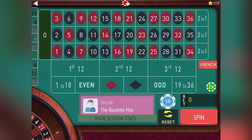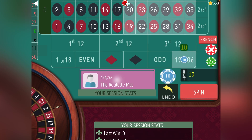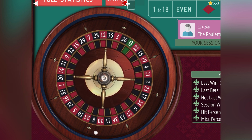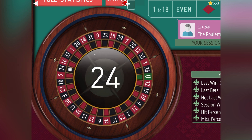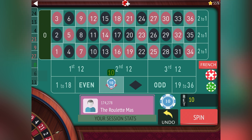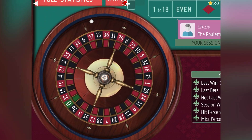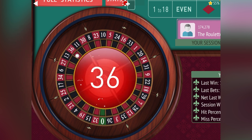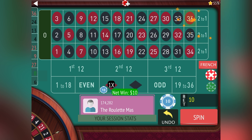Now we have two black in a row and two low in a row, let's go 19 to 36 for 10. I'll try not to make any more mistakes — sometimes when I'm talking I lose track of what I'm doing. We won 19 to 36. Now red is the only one we can do, so let's go red. We won that one.